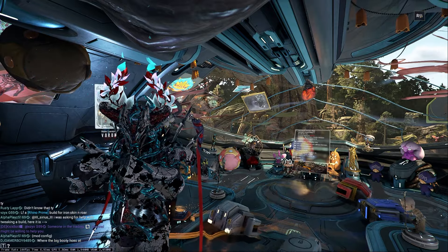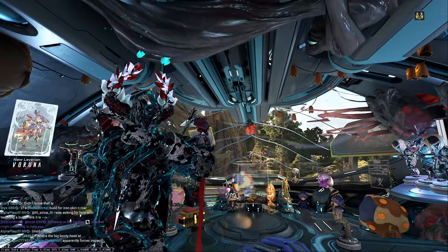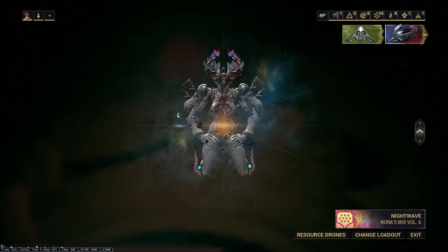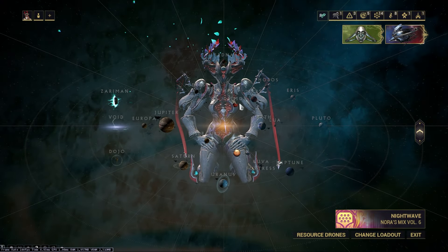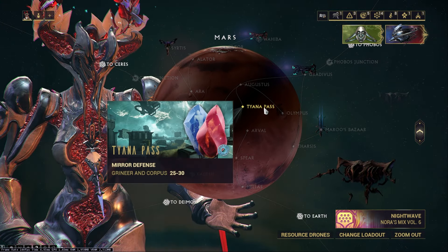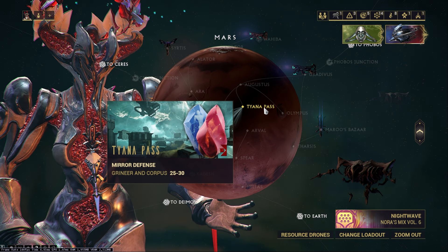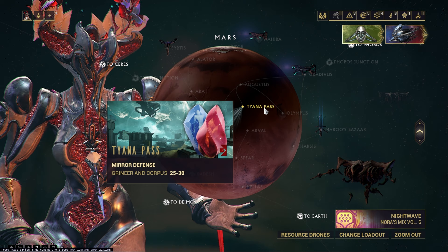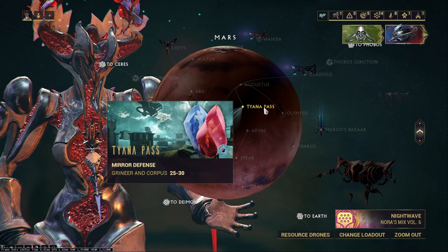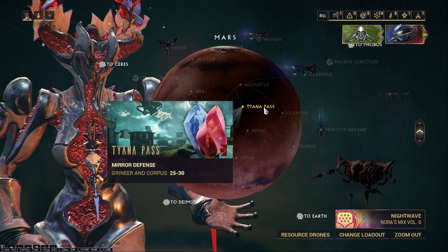Once you've completed Heart of Deimos and you have access there, you are ready to farm up Citrine. Overall, she is actually a pretty simple Warframe. She is farmed on one map node on Mars — Tyana Pass right here. This requires Heart of Deimos to complete, and it's just a mirror defense. To get all of the parts for Citrine, you need to farm it up to C drop rotation.